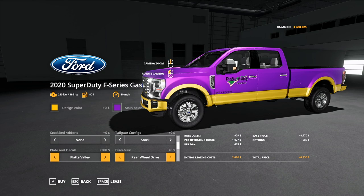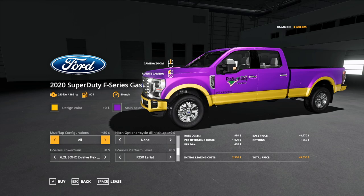Drivetrain options: you got rear wheel drive, single rear wheel 4x4, dual rear wheel 4x4, single FX4, dual FX4, and back to rear wheel drive. Moving down: mudflap configurations — none, rear only, or all.